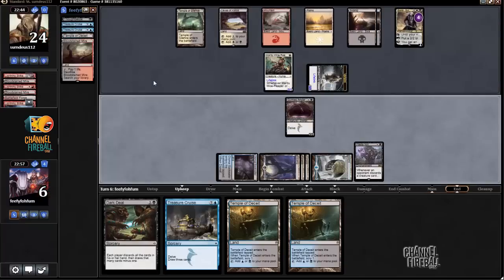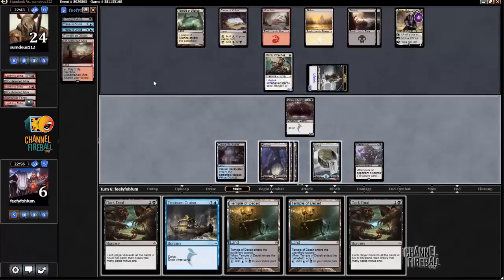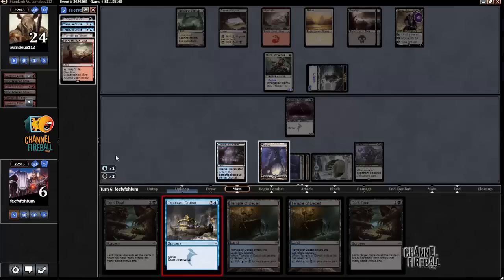I'm surprised my opponent didn't make another vampire — I think that would have been a better play. I can either cast Dark Deal here to draw three, or just cast Cruise. I'll cast Cruise and then maybe Dark Deal afterwards.